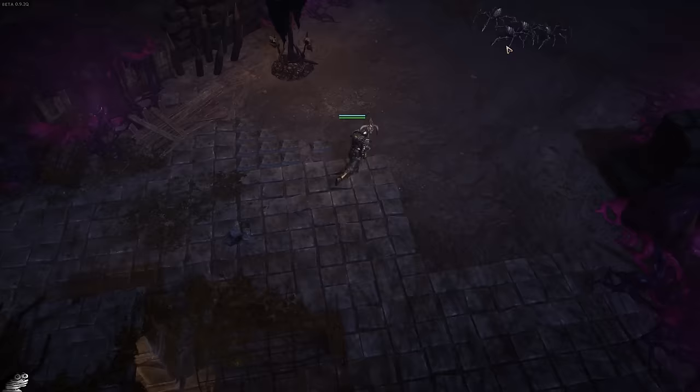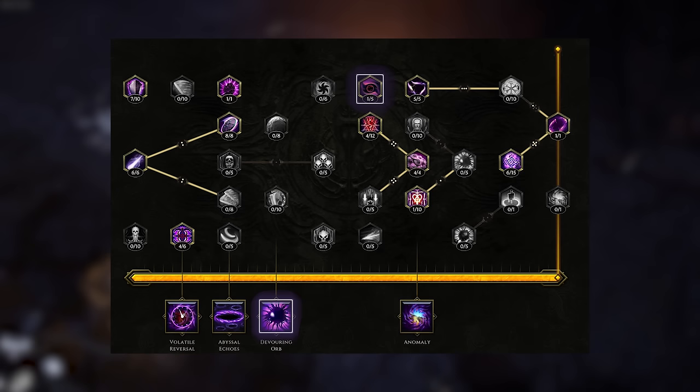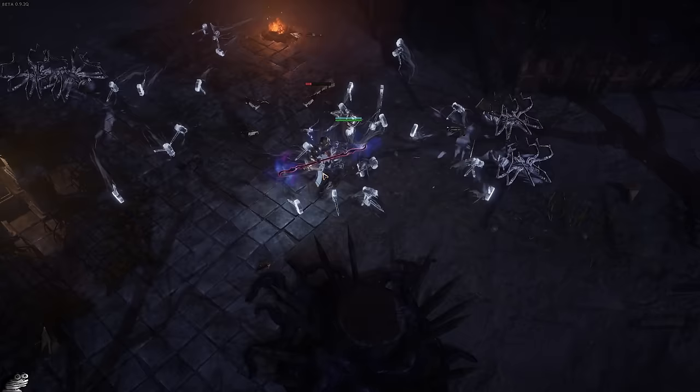Unfortunately, you're not going to be able to play the build immediately. We need to get to about level 27 to unlock Devouring Orb on the passive tree, as well as needing to get to about level 34 to be able to pick up Renouncement, which is going to allow us to start scaling Smite. Until we do get to that point, what we're going to be doing is leveling with Hammer Throw. Hammer Throw is going to make your leveling experience really easy, simply because it's so simple to scale.